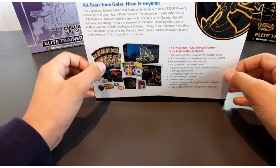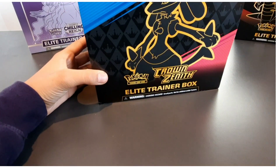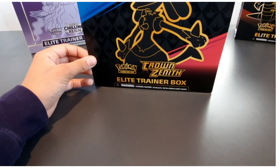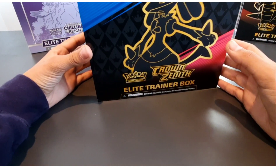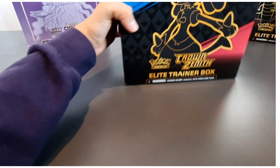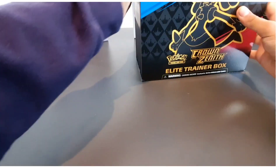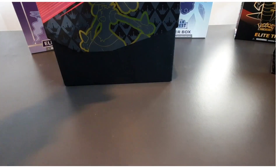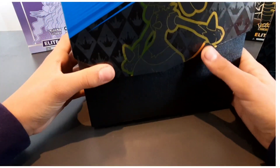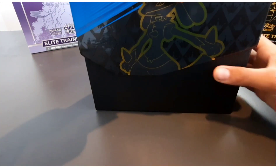We've got 10 packs in a booster box. There are some spoilers on the back for cards in the set. Shall we look at the leaflet and the cards, or keep it a secret? We're going to keep it a secret and do a separate video on the cards. Here we go — I'm excited! Look at that artwork. I like the double sides, it's embossed gold — you can see the gold shining on there. All the little Sword and Shield crowns on it. Moment of truth — let's see what's in there!